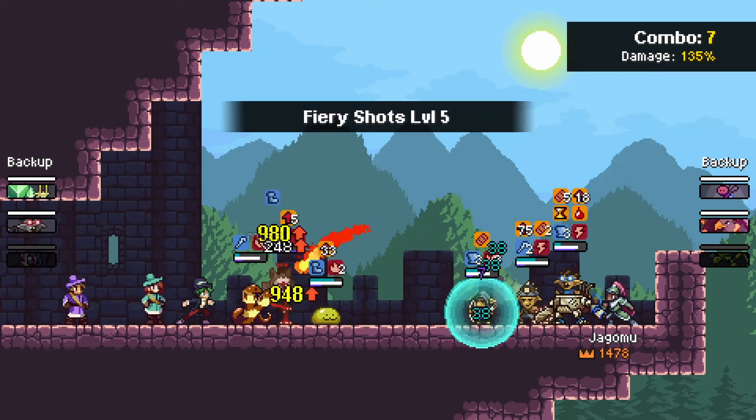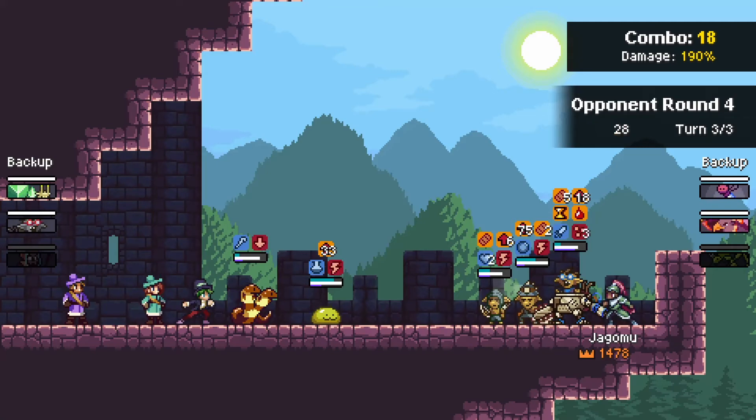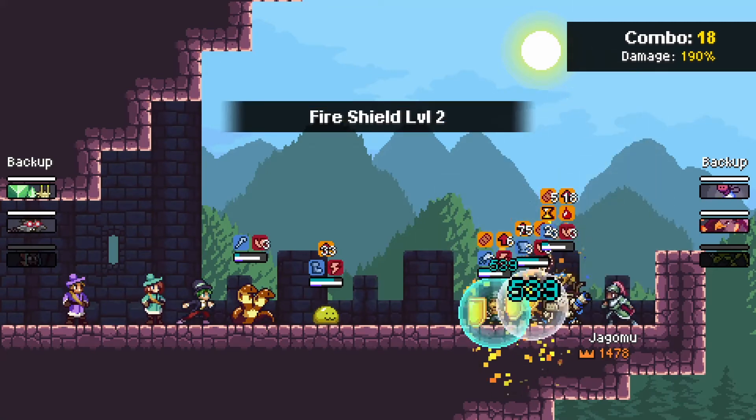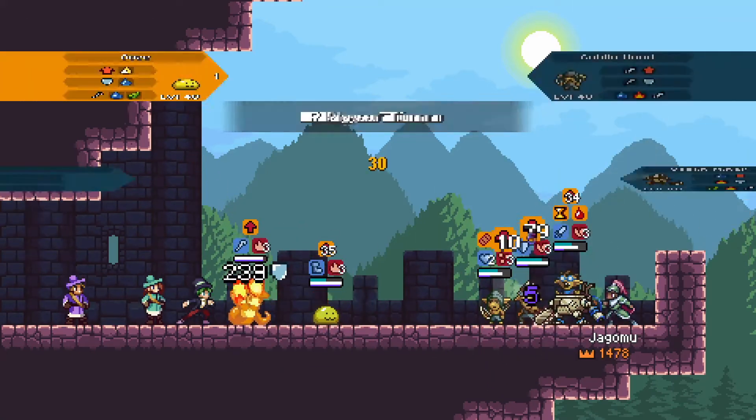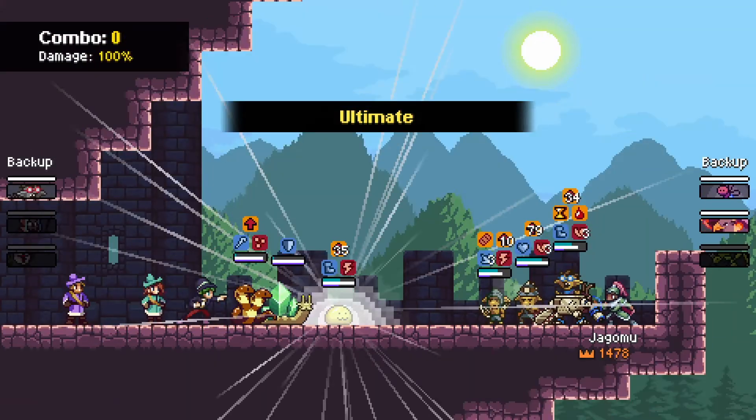There are a lot of charge stacks going around on Jogomu's side here. There goes the Stolby. We still have Crystal Snail in the back, we still have the Pilot — there are still tools on Joker's side as the Snail will be showing up.